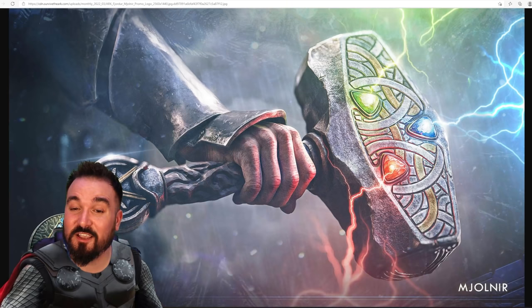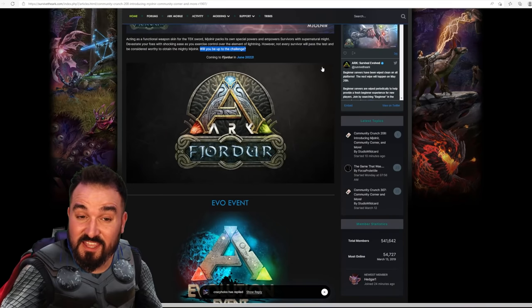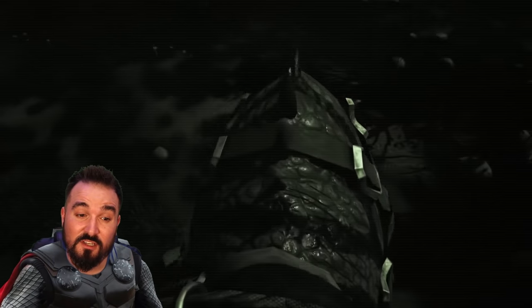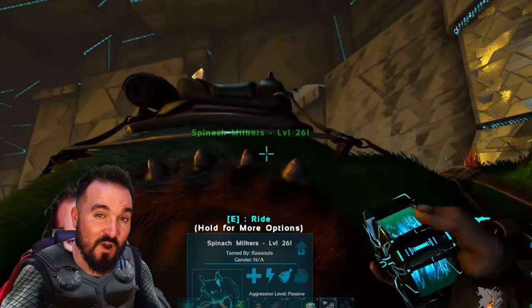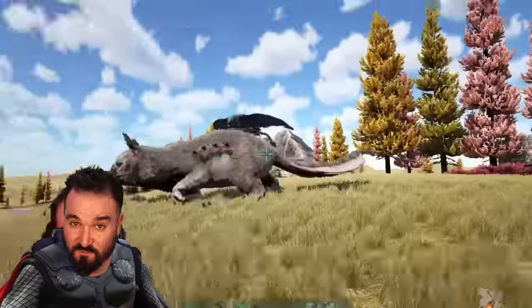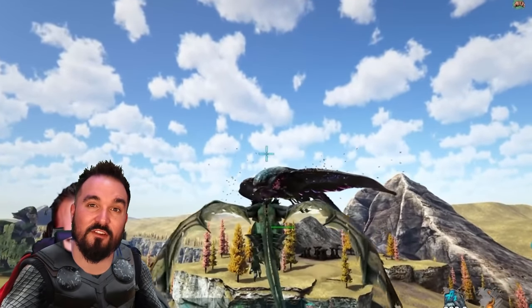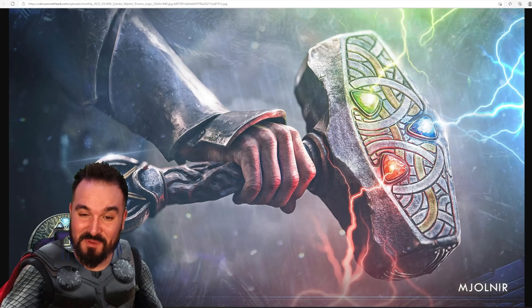That begs the question: is Mjolnir going to be in the same exact place as it was in the mod? The devs say 'will you be up to the challenge?' — and there is obviously a challenge within that. You've got to go and get three artifacts, the aberration artifacts. Currently on Fjordur, Nakata's setup has three artifacts within the boss arenas that allow you to fight the scorched earth Manticore boss. But what if instead those artifacts rewarded you with the Thor hammer? Maybe that would be a great idea and it would work quite well. I'm just super hyped, hoping this is going to give more abilities than just being a tech sword skin.